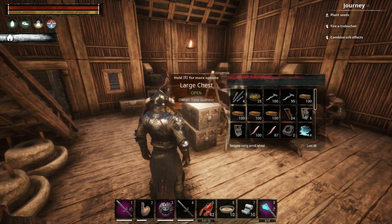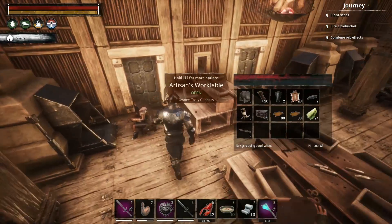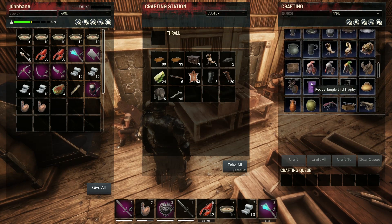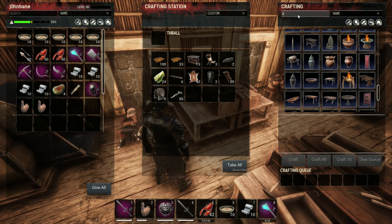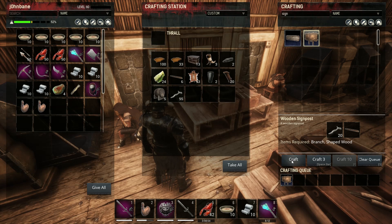I need 20 branches — I know I threw them in some of these boxes. There we go. I'll just type it in, makes it a lot quicker. 'You are not prepared.' Let's craft two, just for integrity — one's good, two's great.